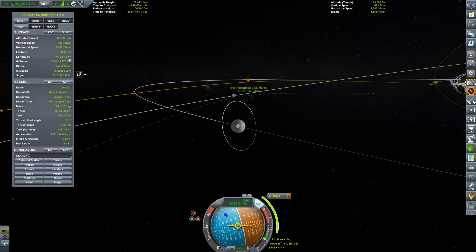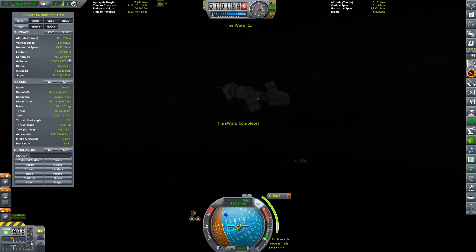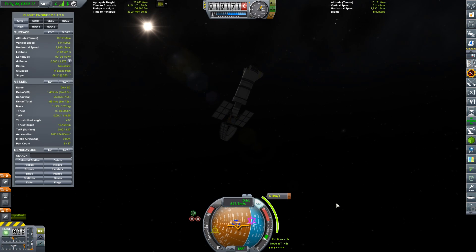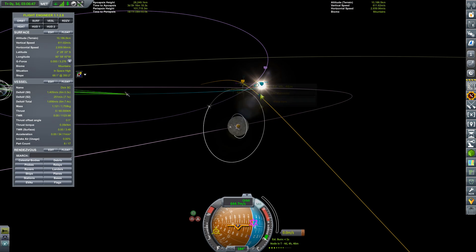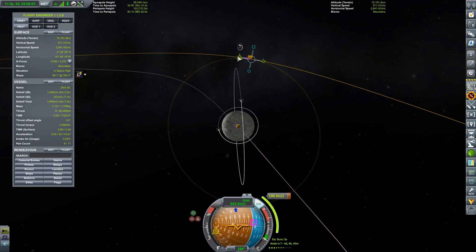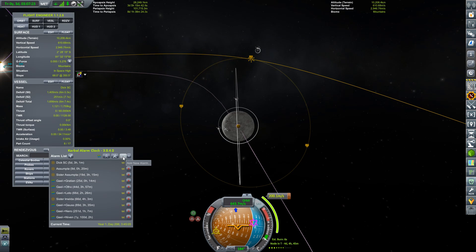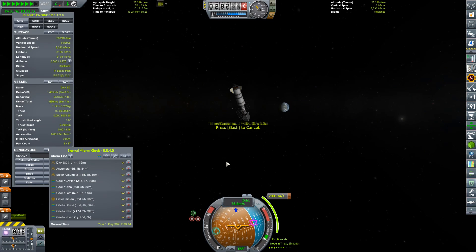We have to set our timer, except there are a lot of other timers going on right now. We get a time warp, make a tiny correction — really, really tiny — which puts us in over the poles. With a bit of work we'll be able to get into orbit. We have 200 meters per second, which is going to be pretty good. We have 1.4 kilometers per second of delta-v, so we could actually land this thing if we wanted to.